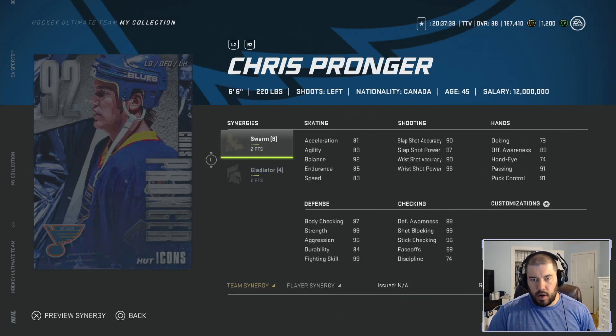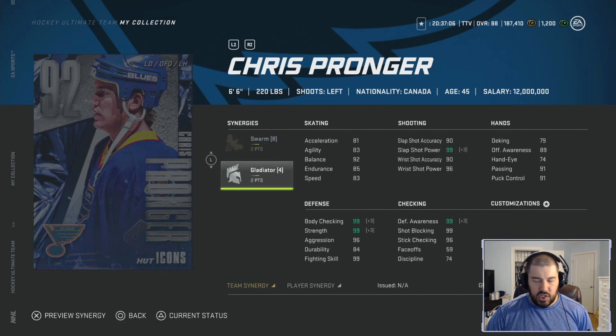Chris Pronger — one of the best big-body defensemen to ever play in the NHL. Even though he had a decent amount of concussion issues and injuries throughout his career, he was still regarded as one of the best stay-at-home defensive defensemen in the league with a ridiculously hard shot. He's six foot six, 220 pounds, left-handed shooting. He has two points for Swarm and two points for Gladiator. Swarm gives agility, defense awareness, stick checking, and hand-eye; Gladiator works on defensive awareness, slap shot power, body checking, and strength.